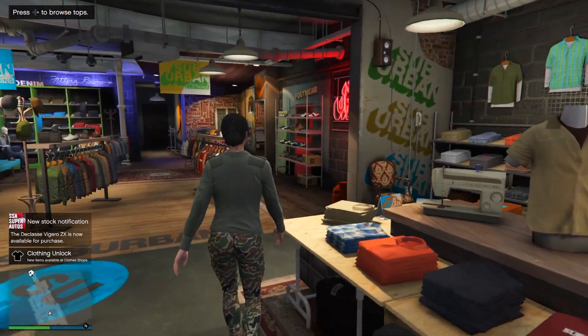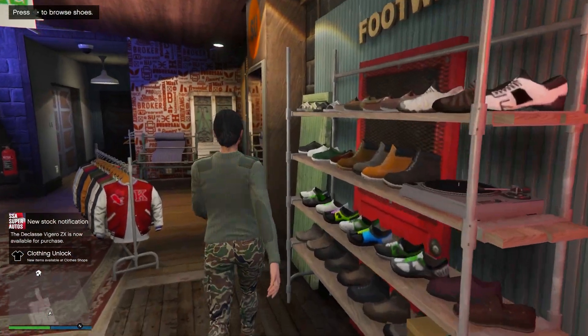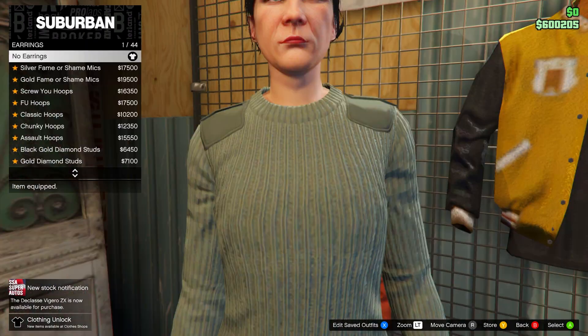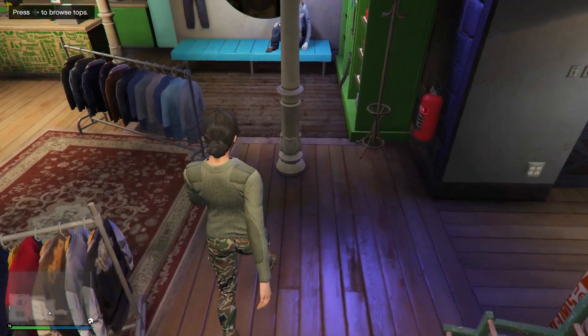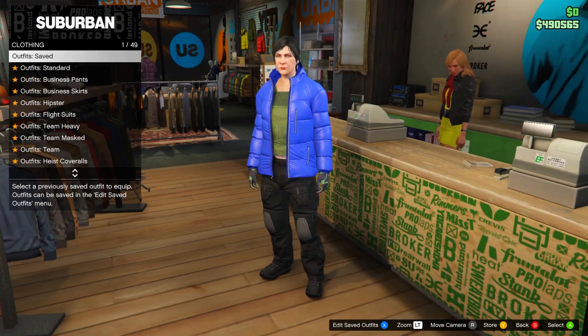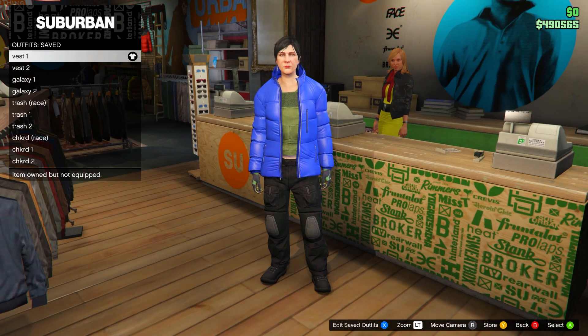Inside the clothing store, head to the accessories menu at the back right of the store. All you need to do is remove any accessories on your outfit. A lot of standard outfits come with earrings, so take those off, and then check for any other accessories and take them all off. From here, I'm going to make the outfits and then go over them in depth — so don't worry about that.